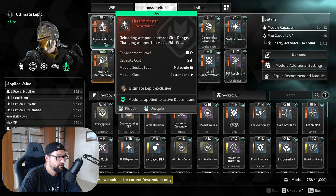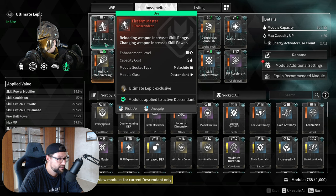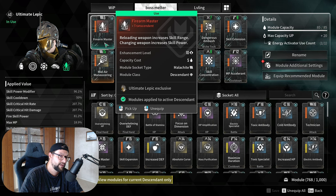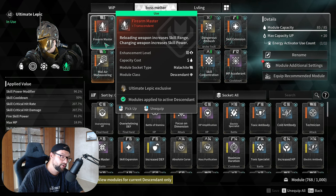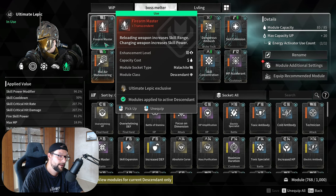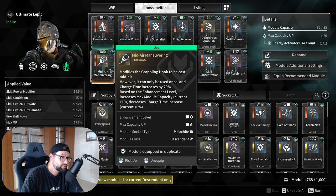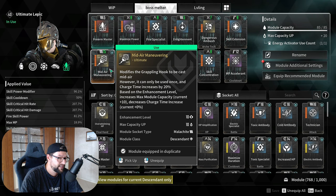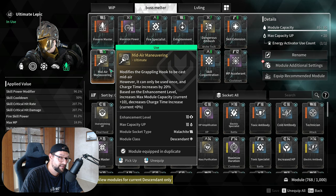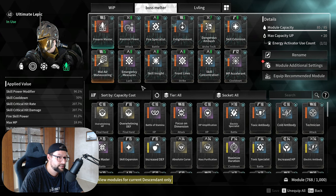Now let's talk about the Firearm Master. Firearm Master is an Ultimate Lepic Exclusive — this makes it an Ultimate Lepic Exclusive build. The reason why this is very strong is that changing the weapon increases the skill power. Activating your ultimate also counts as a weapon change. This is why you don't even have to swap from your first hand to your second hand — it's going to work perfectly. This is why this build is possible and makes it strong. Mid-air Maneuvering — you don't even need it for the boss fights shown in the video, but keep in mind you need to put a catalyst here to get the five extra capacity, otherwise you will not make this build work.